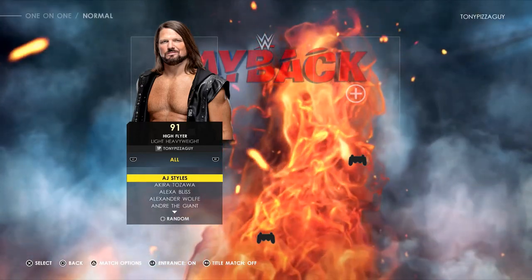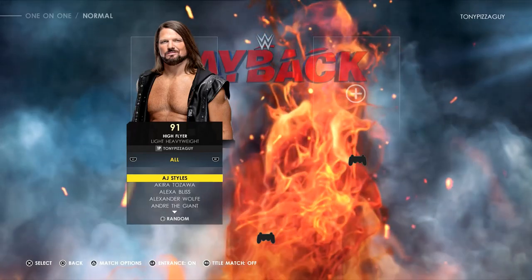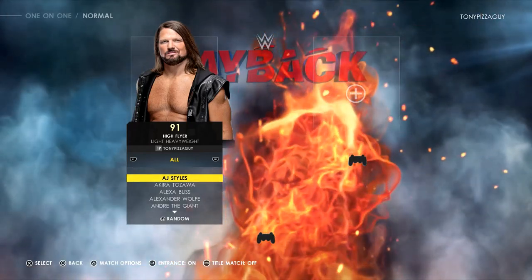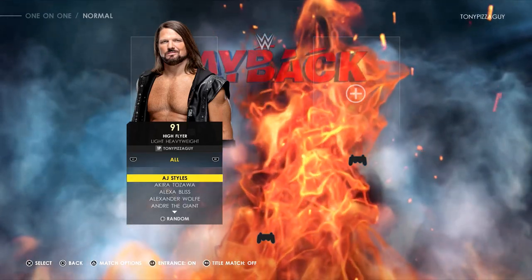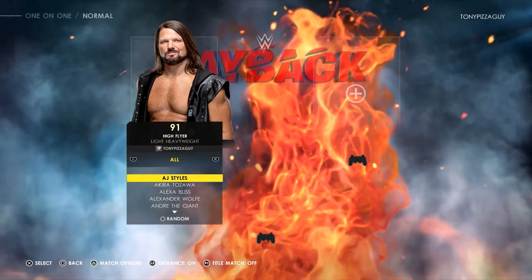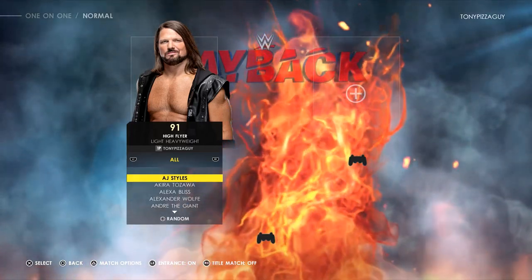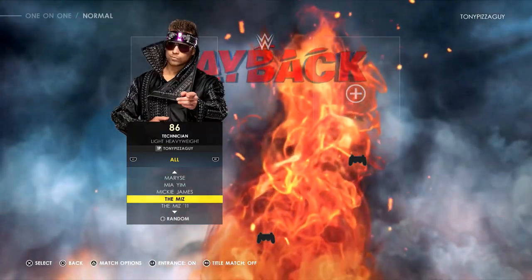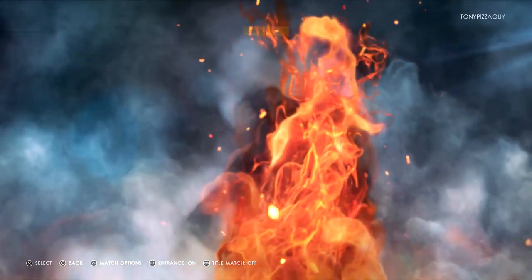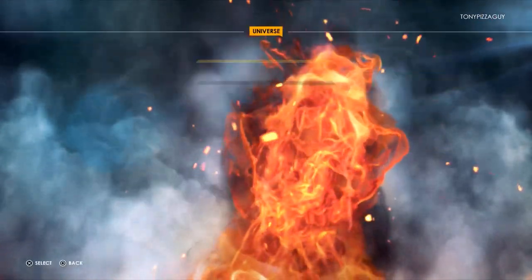We're gonna go ahead and choose a random superstar in the one-on-one matchup screen, then go into universe mode and pick our superstar. We hit the random button in three, two, one — The Miz! Wow, okay. So The Miz is now a Paul Heyman guy. Can you believe that?